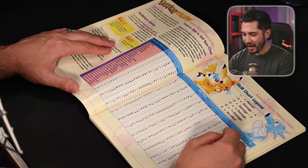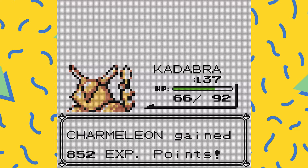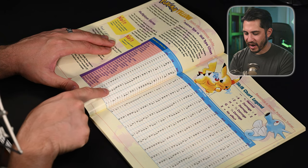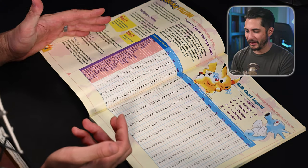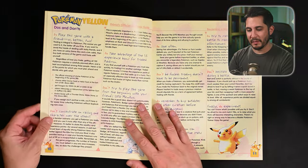I thought 'super effective' just meant double the damage, but you can see here there's a times-four multiplier. For example, Bug against Grass-type to Fire is like times-four damage. The chart shows: no effect, quarter damage, half damage, normal damage, two times damage, and four times damage. Very interesting — I didn't know that.